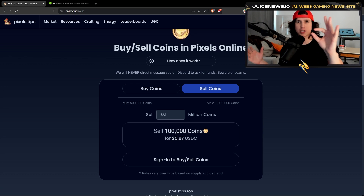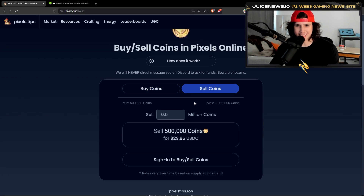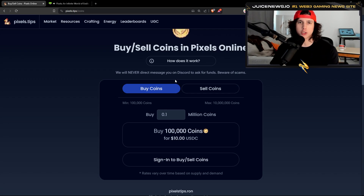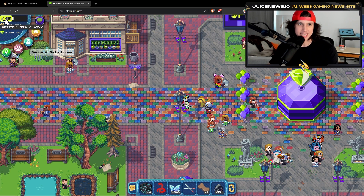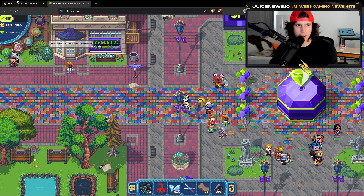The first thing you want to do is go to pixels.tips/coins. Right here you're going to see 'Buy Coins' and also 'Sell Coins.' If you're buying coins, you can also buy them cheaper — most likely cheaper than what the game is selling. The game is currently selling one Pixel token for 500 coins, 10 Pixel tokens for 8,000 coins, and 100 Pixel tokens for 120,000 coins.